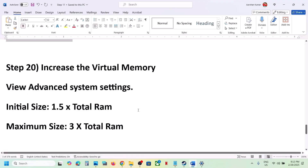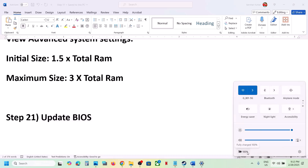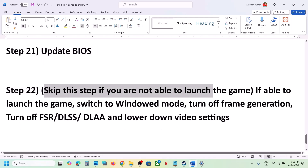The next step is to update the BIOS. Go to your system manufacturer's website, select your model number, and update the BIOS. For laptops, make sure the AC adapter is connected during the BIOS update — your system will restart during the process, so do not unplug the power cable. After the BIOS update, log into the computer and launch the game.